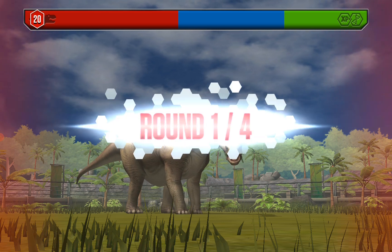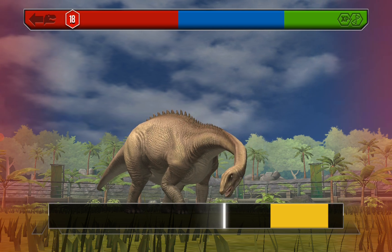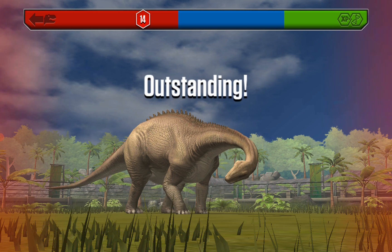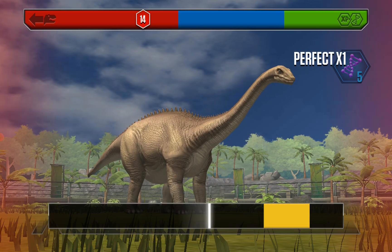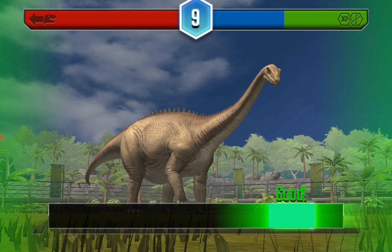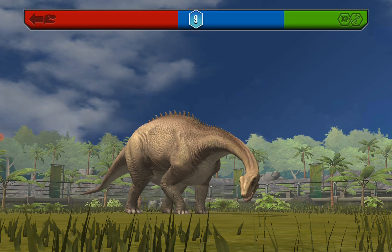20 DNA — okay, now this one's easy. More than the thing I attempted yesterday, the Labyrinthosaurus one. 10 DNA literally for free. Actually, when the bar goes a bit slow it's very easy, but it takes a lot of time.